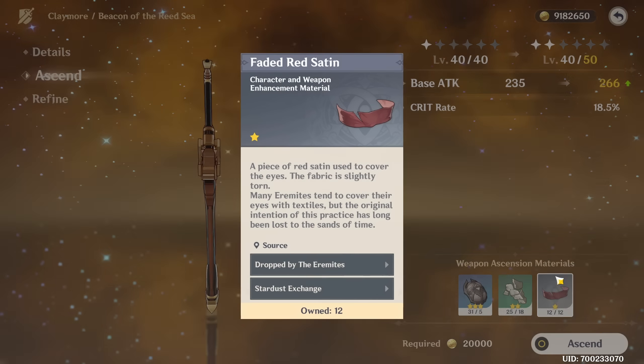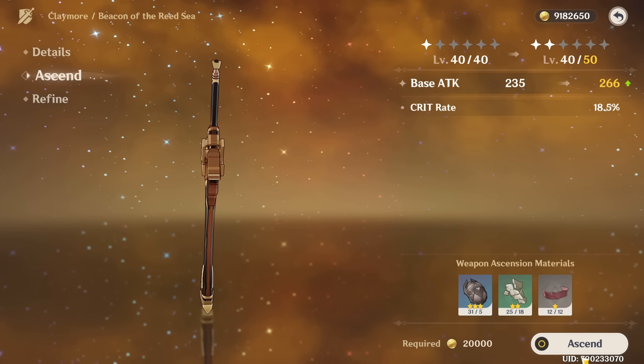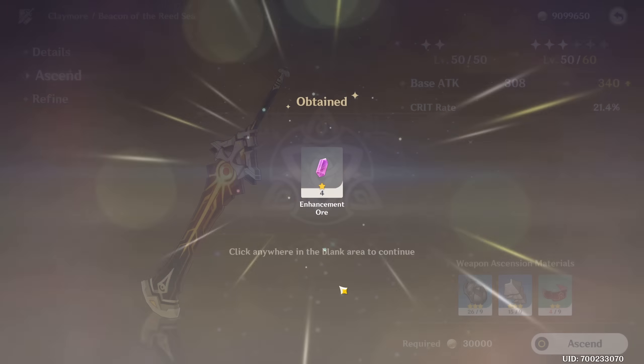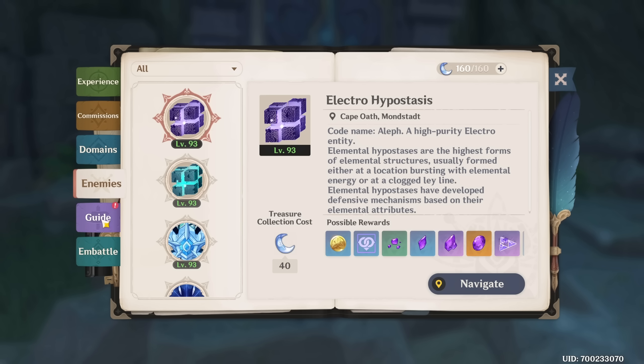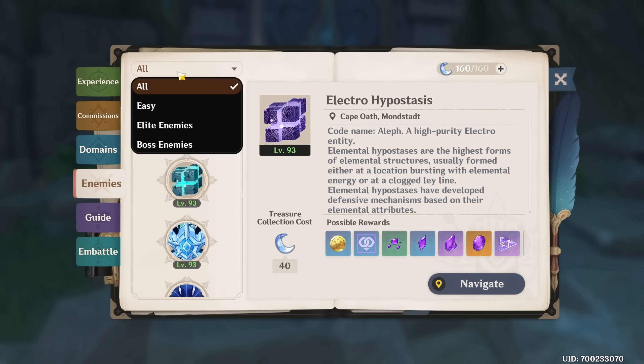These are like the worst mats it could have been, honestly. These guys are so spread out as well. Second star, level 50. We need some more headbands already, and we also need more headbands for Dia. I'm getting that vibe when Inazuma first came out and everyone needed the samurai drops — that's what it feels like.